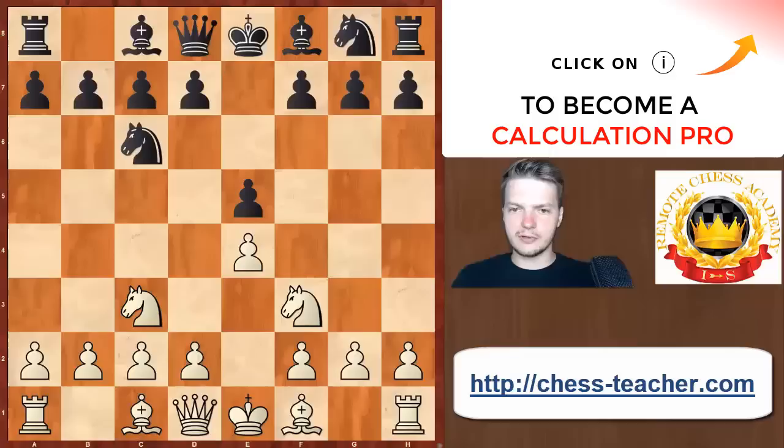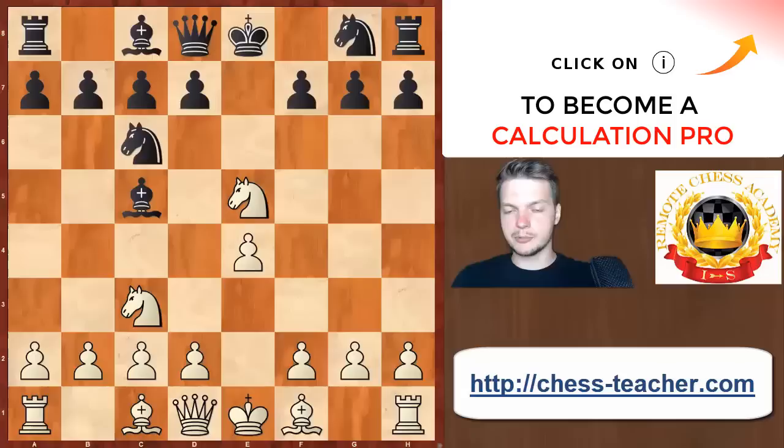So why is Bc5 such a bad idea? This is not really a trap — this is an opening mistake. But whenever you play or attempt to go for the Four Knights opening with White and someone plays Bc5 against you, you need to be well prepared against that. Black cannot play Bc5, and White captures the pawn on e5. It's not really a piece sacrifice, but this is a tactical idea aimed at gaining control over the center, and there is a poisonous line we're going to look at in a second.